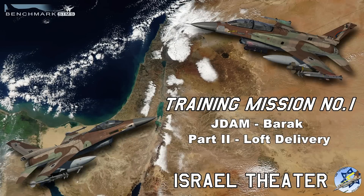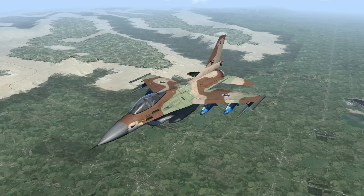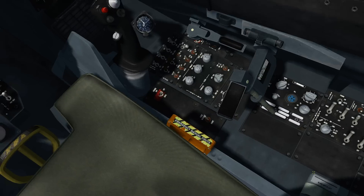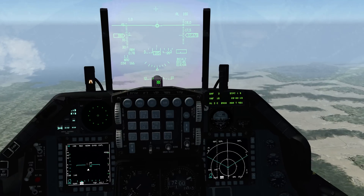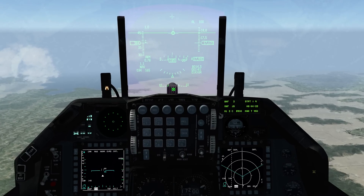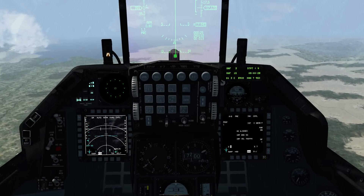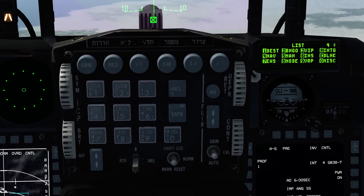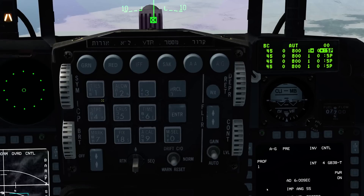In this video we will drop four bombs onto two targets using a loft delivery. This is the exact same mission, same starting point, same F-16C Barak, same GBU-38 bombs, and we're still on the same autopilot. Let's let the autopilot fly. Power on the weapons — three minute weapon align — and we'll go into the DED page and program this time only two targets.